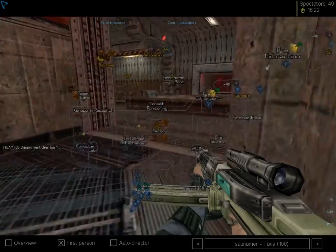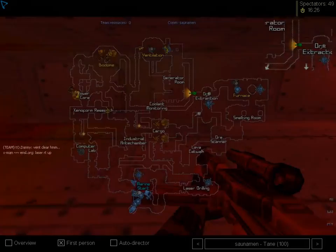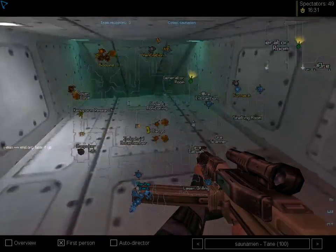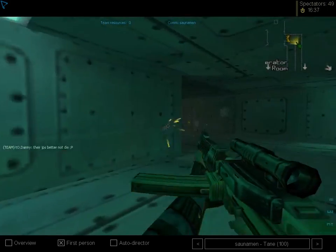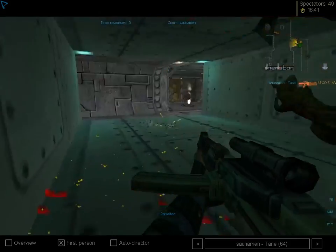They killed the phase gate in ventilation — finally managed to take it down! They've now dropped the hive, with Nicer at 41 res. They could drop the hive very soon, and if they deny a phase gate coming in now they could make themselves back in the game.